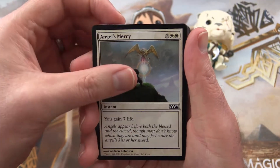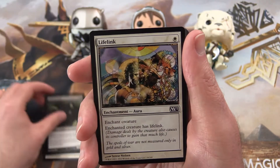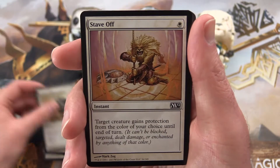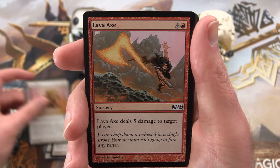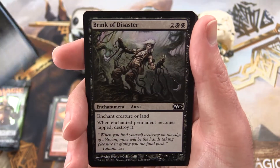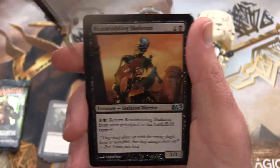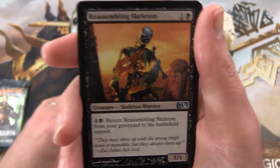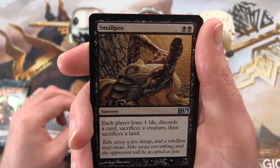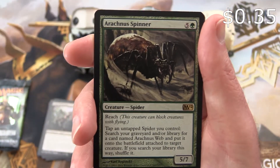First up: Angel's Mercy, Garruk's Companion, Child of Night, Lifelink, Mighty Leap, Stave Off, Lava Axe, Merfolk Mesmerist, Brink of Disaster. The uncommon is Arbalest Elite. Reassembling Skeleton, and then Smallpox — ooh, that's gross — and an Arachnus Spinner is the rare.